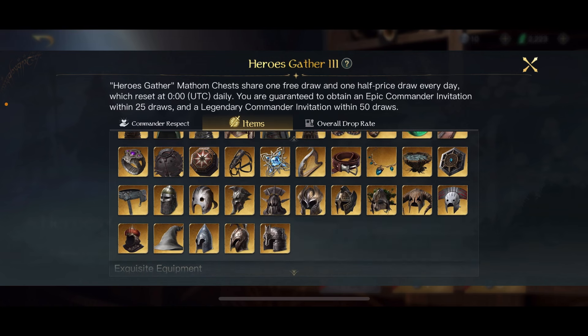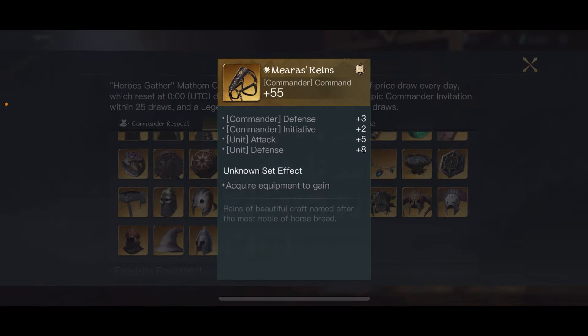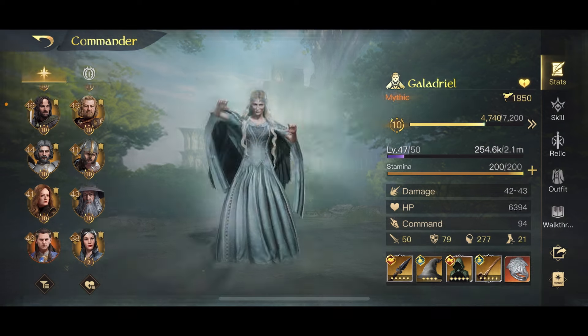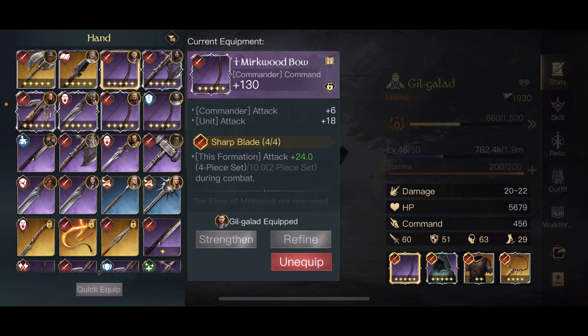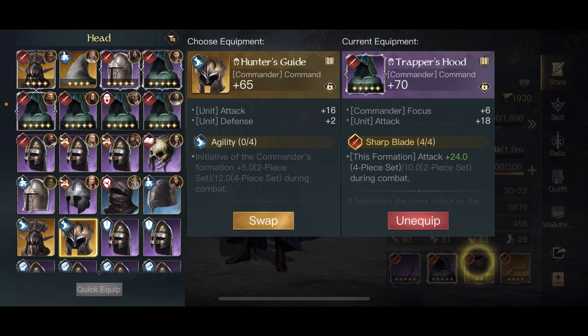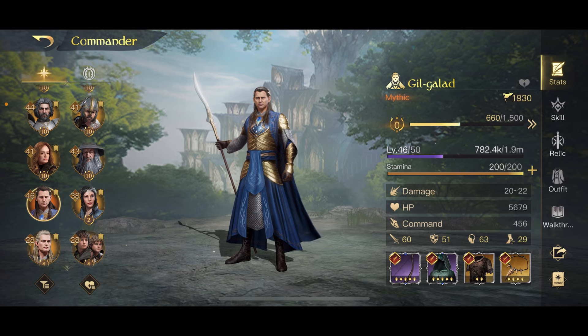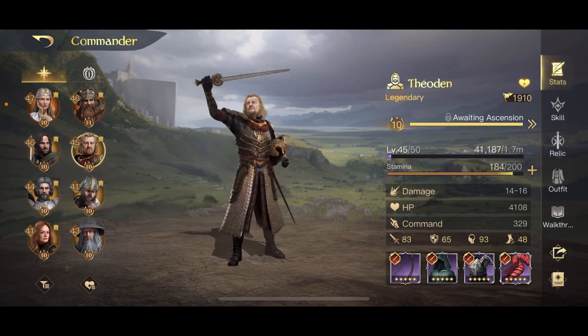You also have army buff commanders — commanders that do army damage — like Theoden here. You mainly go for gear that increases unit attack, as all the gear on him does. His skills are all very unit-focused: this increases the attack of mounted units, this increases the attack of mounted units in allied formations, and this also allows mounted units to deal extra damage. All his skills are focused on increasing the damage that his units do.